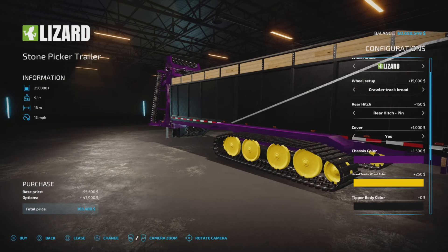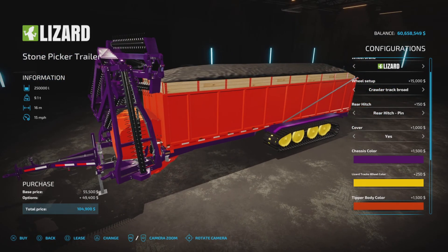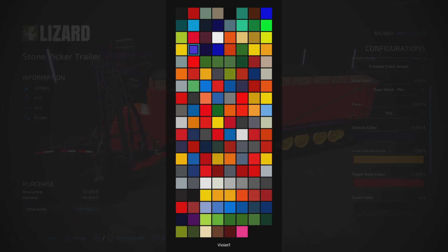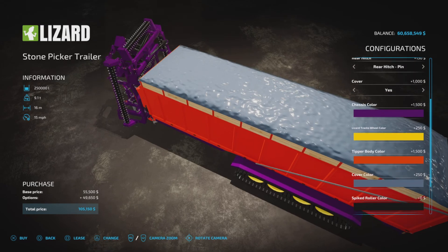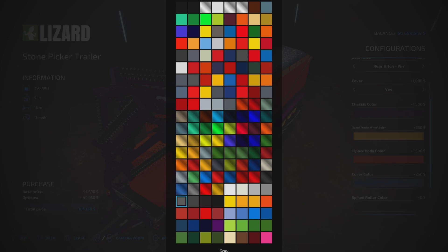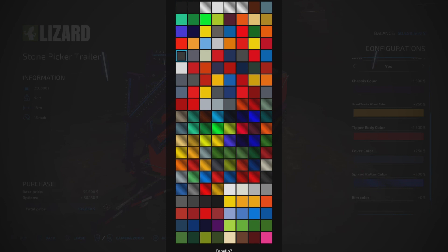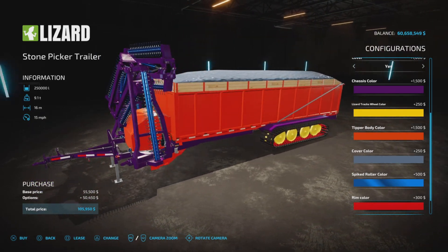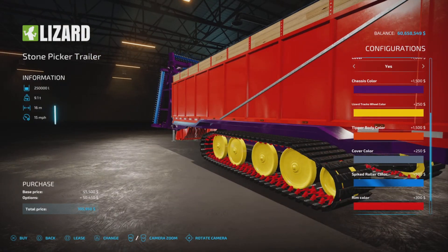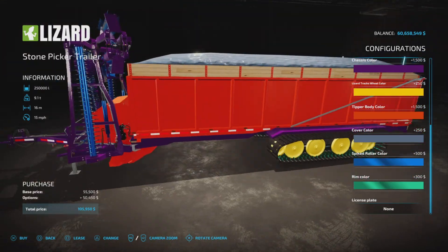We can make the wheel color yellow. Tipper body color — that is the body of the tipper. Cover color — we can change that. We can change that to blue, though that blue does not look very good. Gray maybe. We can change the color of the roller color — there's a bunch of metallic colors here we can choose from. And then the rim color itself — oh, that's going to change inside, that's kind of cool. Let's make that metallic green. And a license plate if you choose.